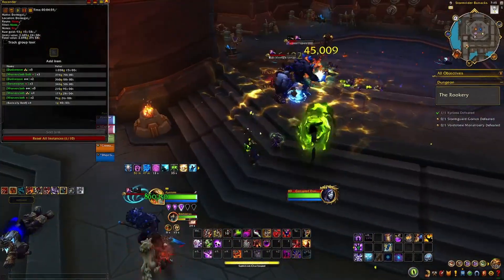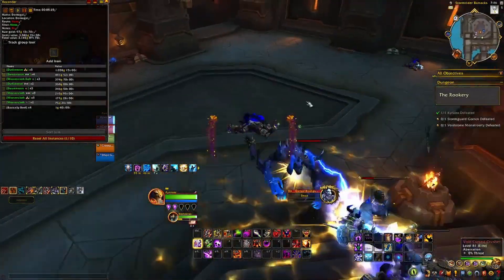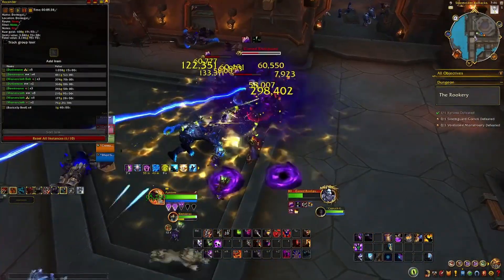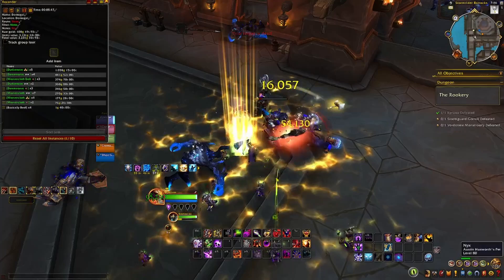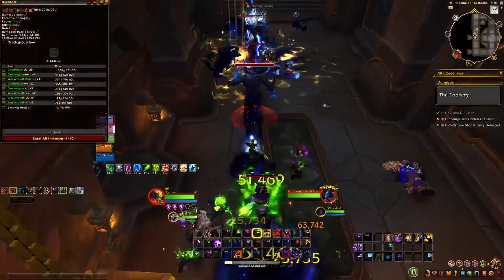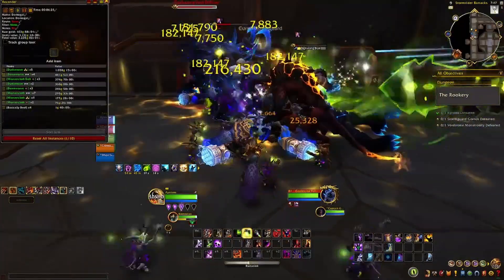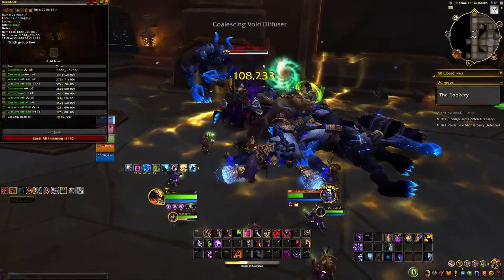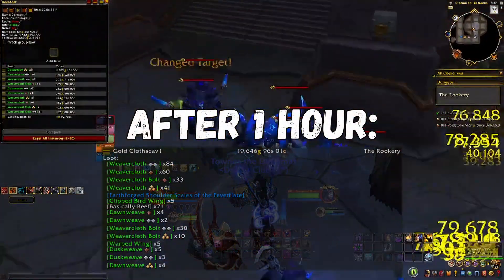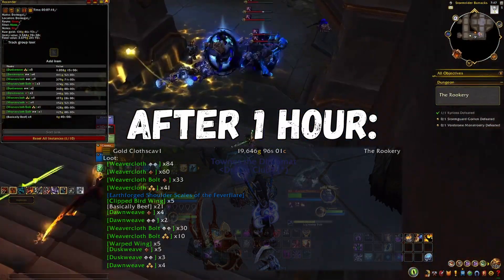Now down here, I pull everything — no surprise. While they're fighting, I'll pull more and then loot, help out a little bit, go down the hallway, pull more and then more. Depending on whether or not you are more geared than I, you would pull even more, because you can see that their health pools are stable. Here's how much I got within an hour's worth of this route: 19,646 gold per hour.